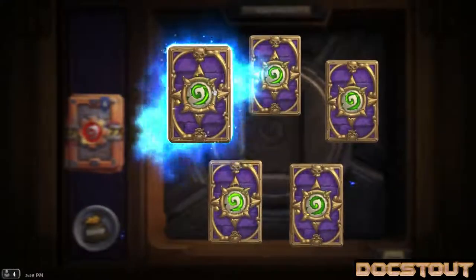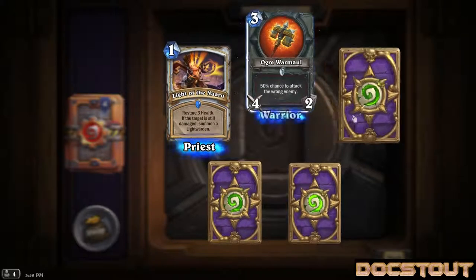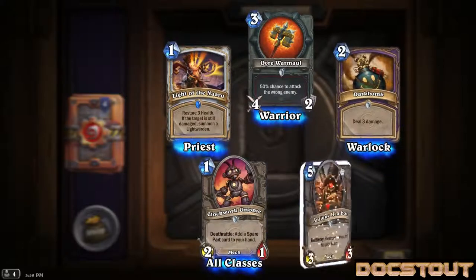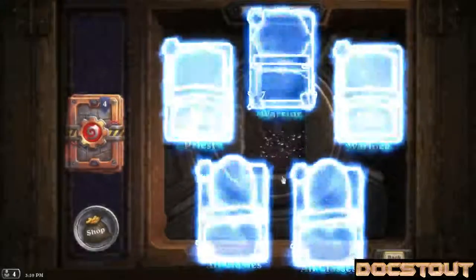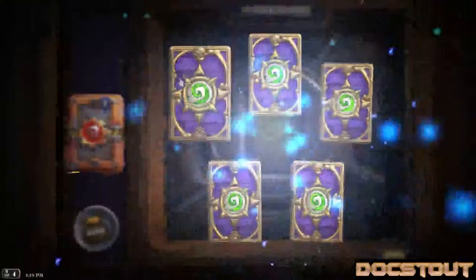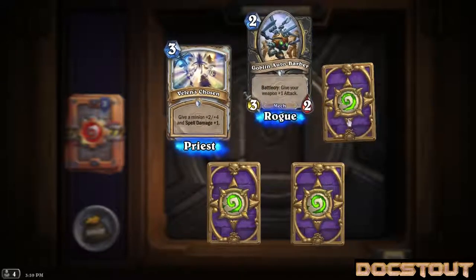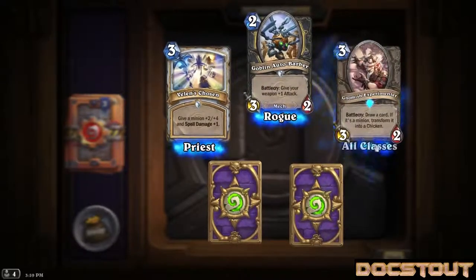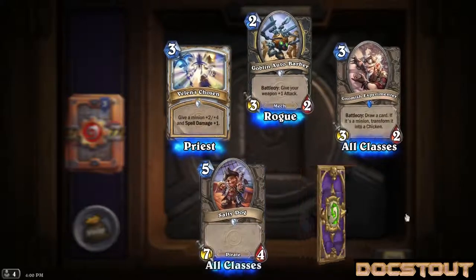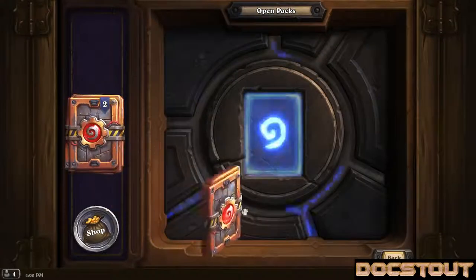Pack with rare off the top - another Light of the Naaru, another Ogre War Maul, another Dark Bomb, another Clockwork Gnome, and another Anti-Keel Bot. Nothing cool there. 4 packs left. Another Velen's Chosen, another Goblin Autobarber. Our rare is another Gnomish Experimenter, another Salty Dog, and another Velen's Chosen. Still nothing new.